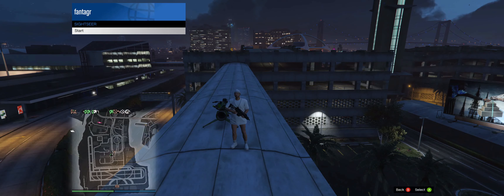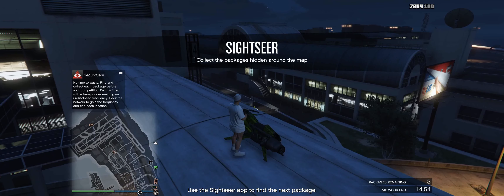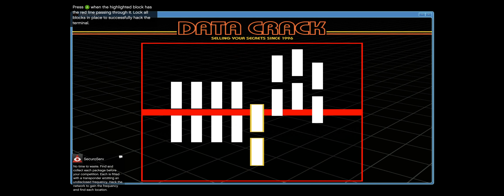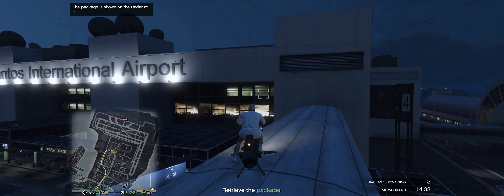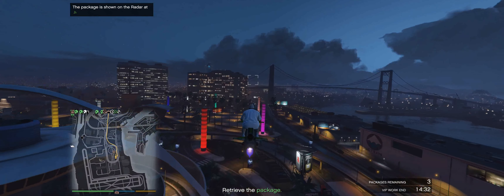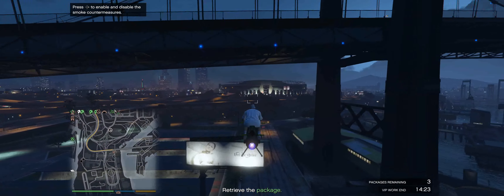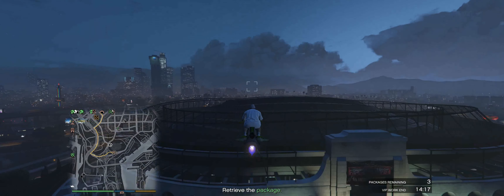Now we can launch Sightseer. You open your phone, go to the Sightseer app, and you need to complete one of the three mini-games. The easiest one is fairly straightforward, and there's another pretty simple one as well. But the one where you have to find numbers is an absolute pain — it can take up to 30 seconds or even a minute sometimes. Once you find the package location, the game puts down a GPS marker; just follow it and grab the package. There's no combat here, just a lot of moving around the map.